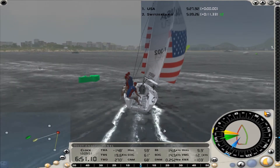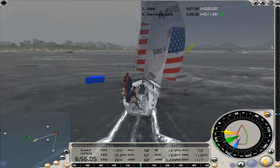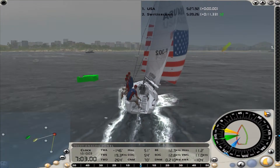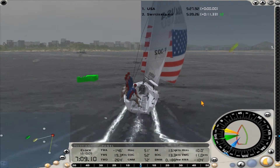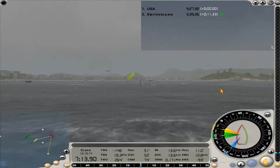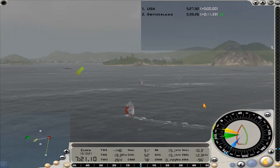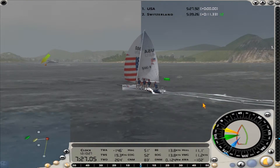We jibe over onto port tack, trying to keep our boat speed up. You can see by the mini-map on the bottom left that we still have the right of way over the Swiss boat. But at this point we're so far ahead there's really not going to be much of a conflict. As I pan back out, you can see how much of a lead we actually have over them. But the good news is they're sailing their boat — they're not stalling, not sailing around in circles. I just wish it was a little bit closer competition.